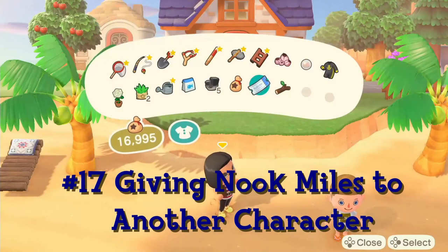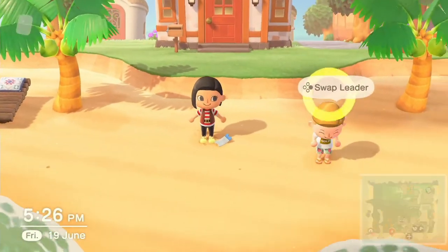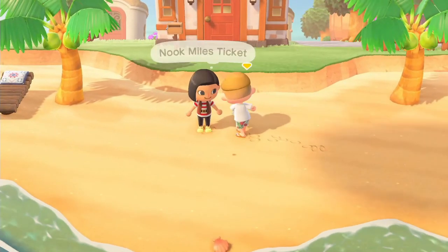Giving Nook Miles to another character is normally not possible. A good way to get around it is by purchasing an item with Nook Miles, dropping the item, and then swapping the leader. The leader can now go ahead and pick up the item — easy!